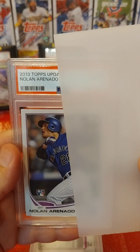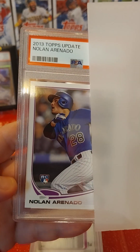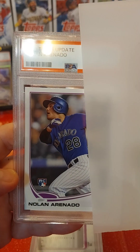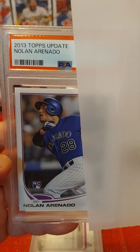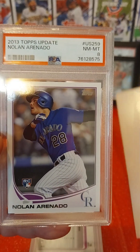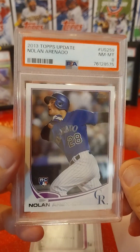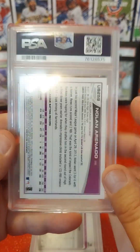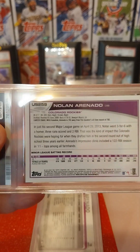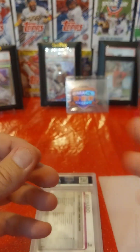Next card. This is a 2013 Topps Update Nolan Arenado rookie card. I knew it had a little tweak down in the corner — I bought it on eBay and it didn't say it had that, but when I got it, it had that. A little disappointed. This one came back at Near Mint-Mint 8. I did just purchase another one, so I'm going to try to send a new one in — maybe I'll get a 10 on that one. I'll put this one for sale to get a little bit of my money back.